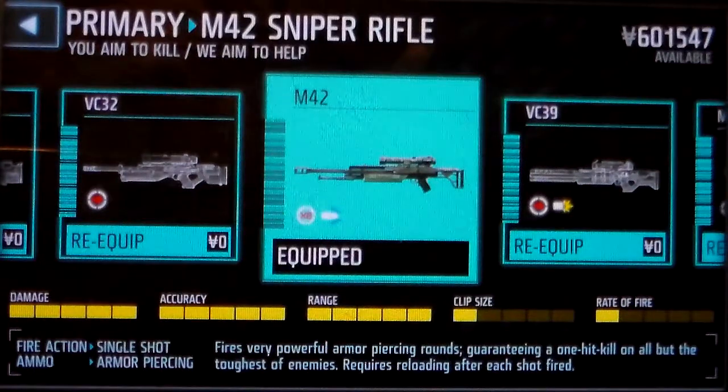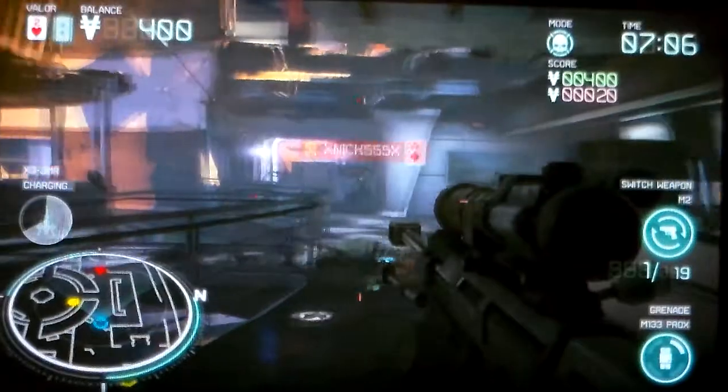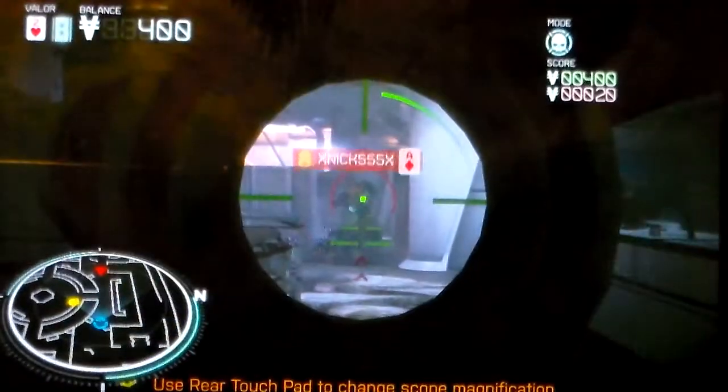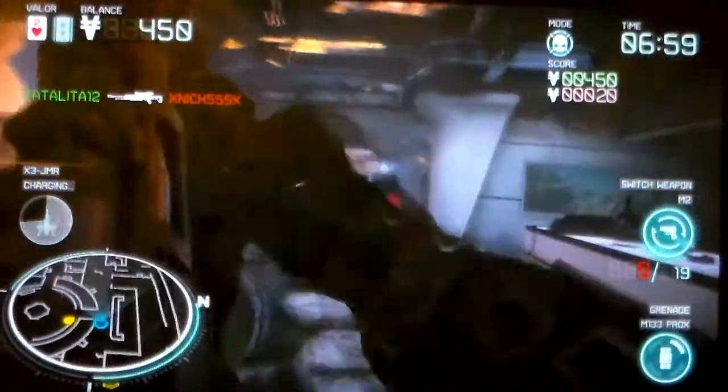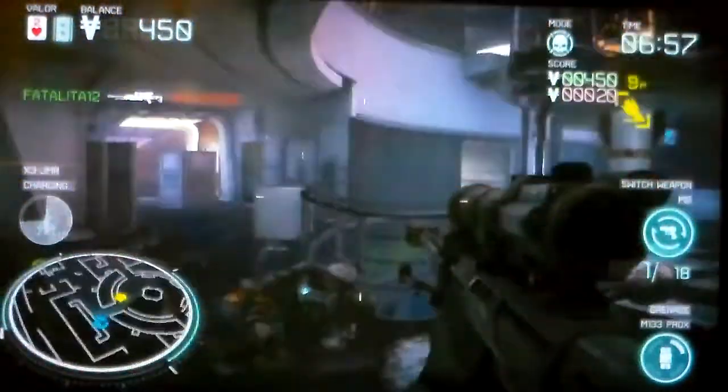I'm going to show you how fast it reloads and how much damage it does to someone wearing ballistic armor. This is using the M-42, and as you can see the scope is different, and it kills the person in one shot, but it reloads slower.